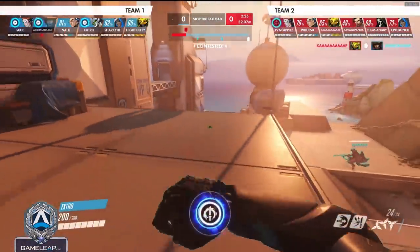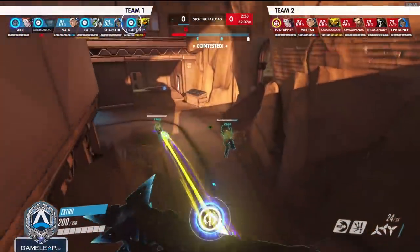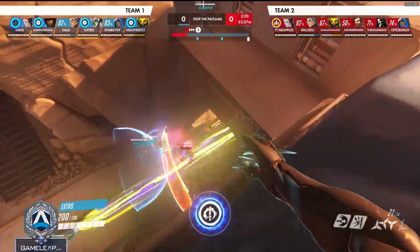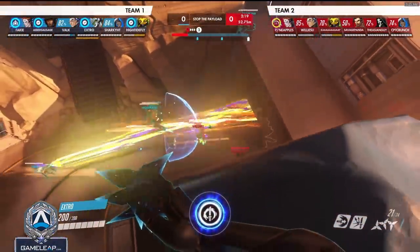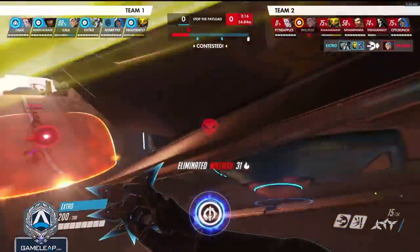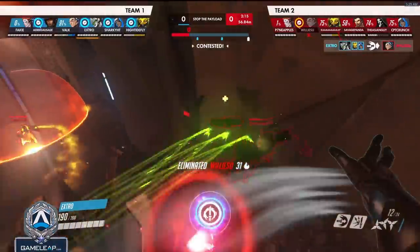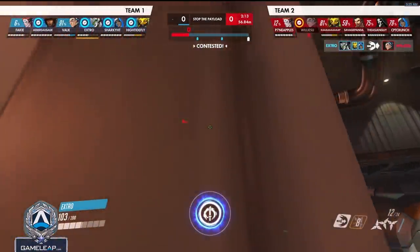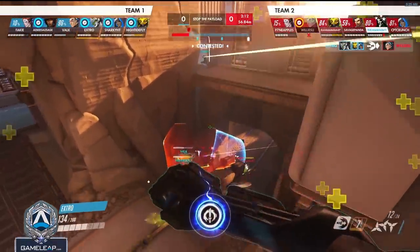Another big aspect of Genji is that he can really capitalize on plays that your teammates make. I look here and wait for my Ana to make a play, and when she gets a fat nade onto the enemy team I easily see an opportunity to go in and get a pick. Because I can wall climb and my team is there, even if I don't secure a kill I can always retreat — but luckily I easily secure a kill on the Sigma, which is essentially a free pick.